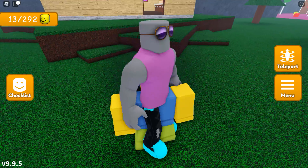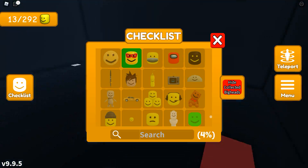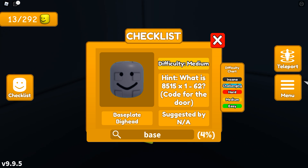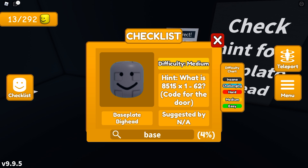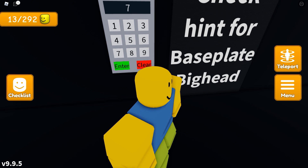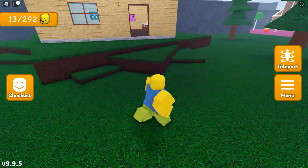Can we go back? I suppose I should look for base plate big head. Check the hint — base plate. Baseball bat big head. What is 85 times 1 minus 62? So 85 times 1 minus 62 is 85 minus 62. So 8... something? It's still 84 something. I'll come back to this maybe. Not the time for math.